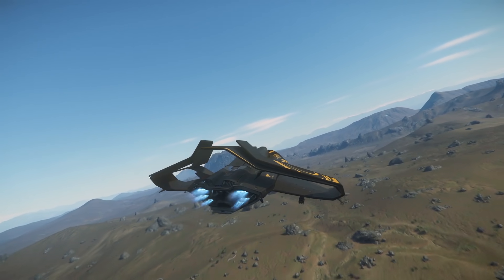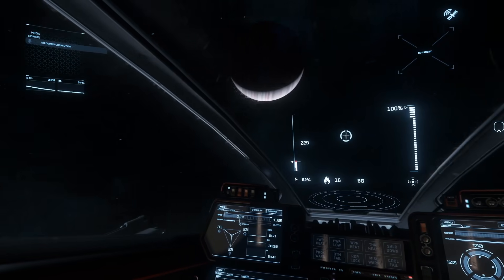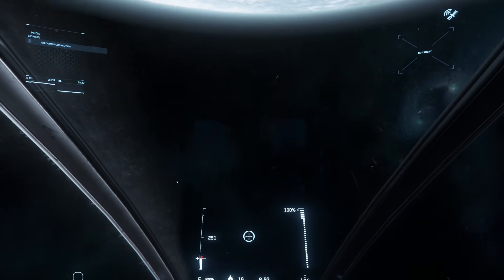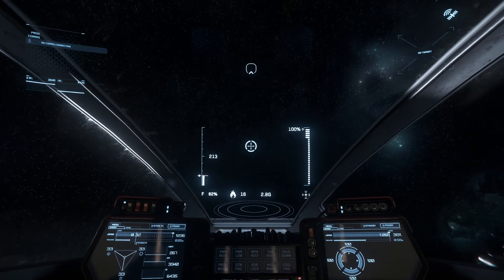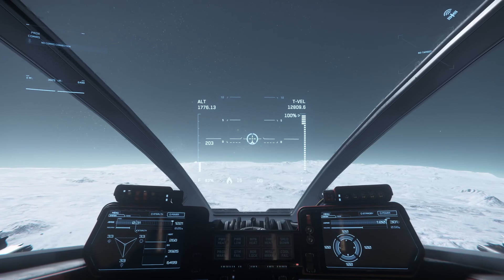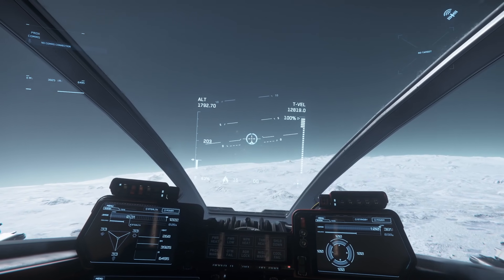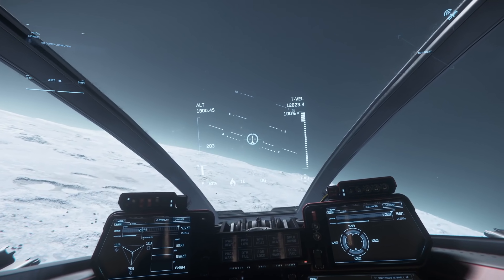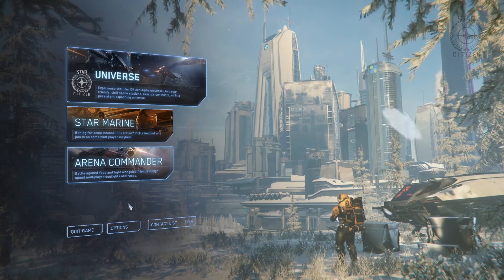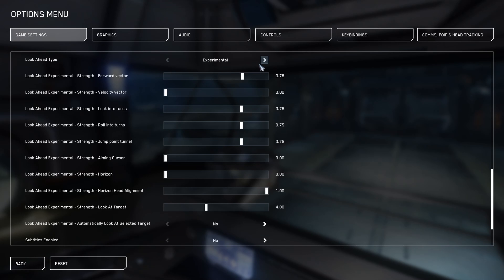Let's get started by going over the new functions for Alpha 3.8. The first new function is the updated look-ahead mode. The new look-ahead mode makes your flight experience more immersive by making your character's head move around realistically based on your flight inputs and external factors such as g-forces and horizon orientation on planets. The experience can be fine-tuned and customized via a set of toggles and sliders in the options menu.